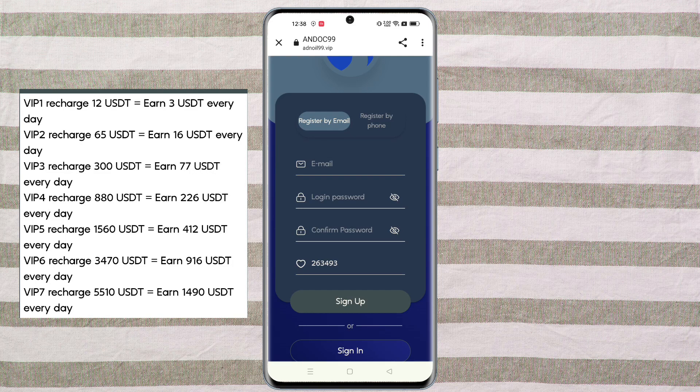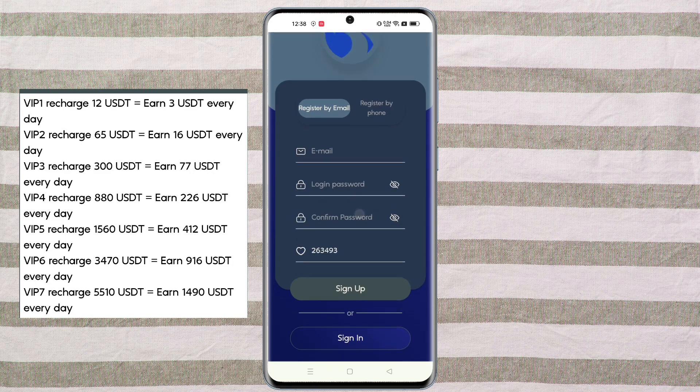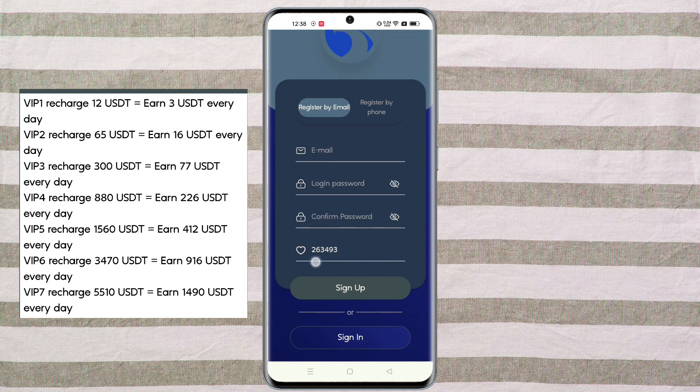You will need to enter your email, login password, then enter my invitation code, then click on the sign up option. After registration you can see the promotion link, official customer service, and the minimum deposit amount is only eight USDT, and the minimum bid goal is two USDT.